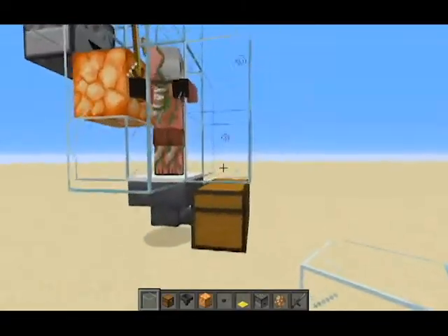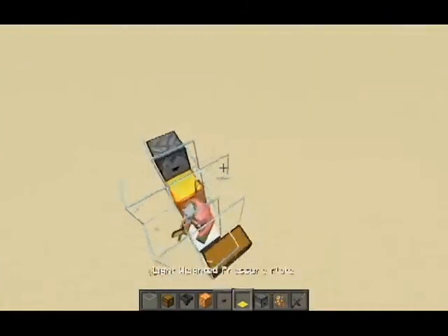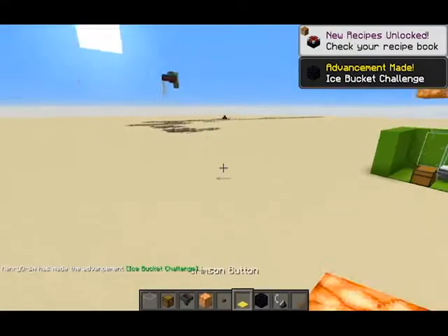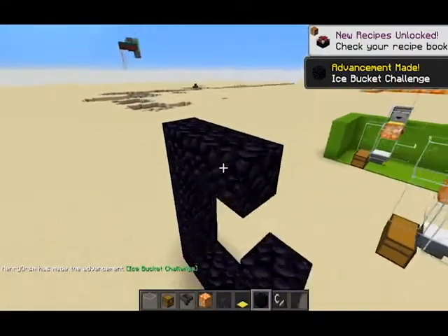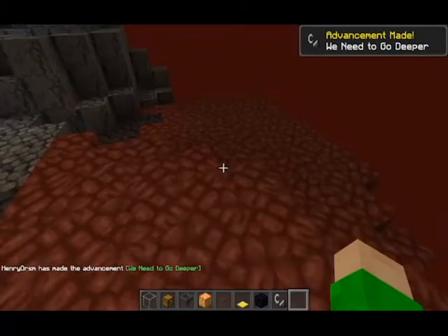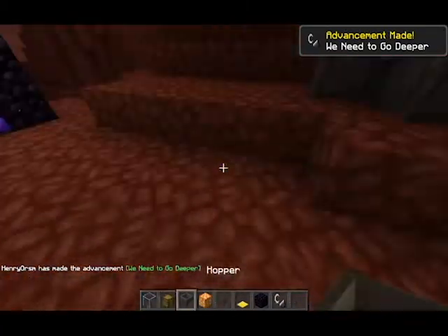Because it's a zombified piglin, it drops some stuff for us. If you go in the nether — let's just go to the nether real quick — it will work way better in the nether. Let's show you. Okay, this is an okay spot to do it.